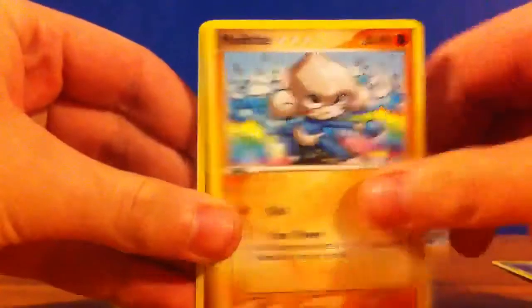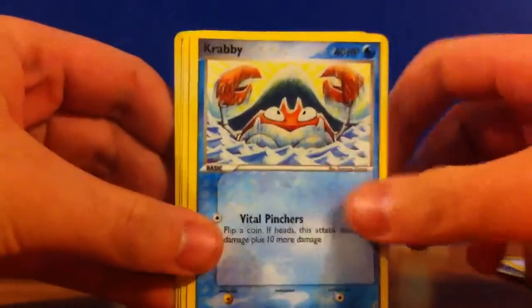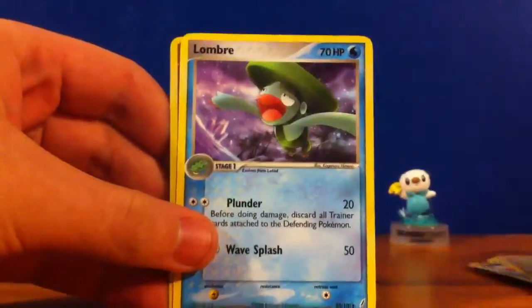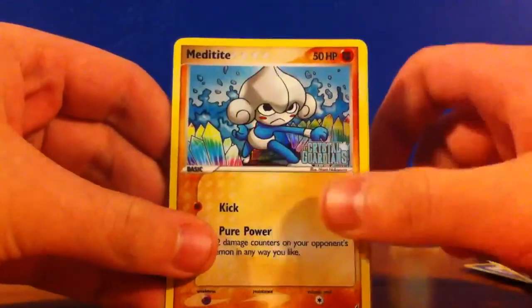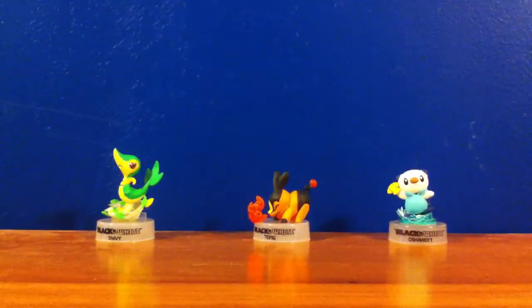Okay — Trico, Metatite, Squirtle, Electrike, Krabby, Memory Berry, Lumbre, Reverse Holo Metatite, and a non-holo Blastoise. Hopefully I'll get at least like a gold star or a couple more EXs that I don't have. But so far everything is going to be up for trade.